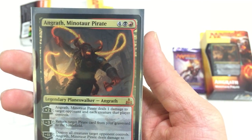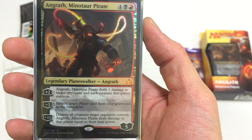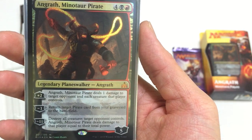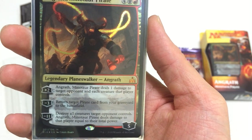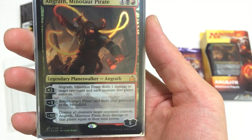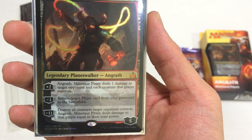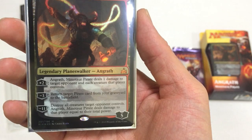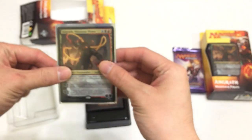So it costs one swamp, one mountain, and then four others - it costs six. And it's a legendary planeswalker mythic. For his plus two, Angrath Minotaur Pirate deals one damage to target opponent and each creature that player controls. His minus three is: return target pirate card from your graveyard to the battlefield - that's pretty cool. And then his ultimate is: destroy all creatures target opponent controls. Angrath's Minotaur Pirate deals damage to that player equal to their total power. That's a pretty good finisher.